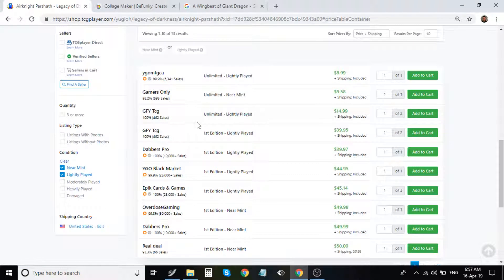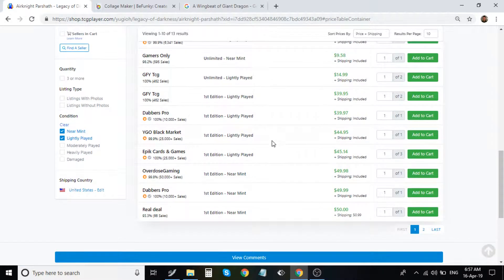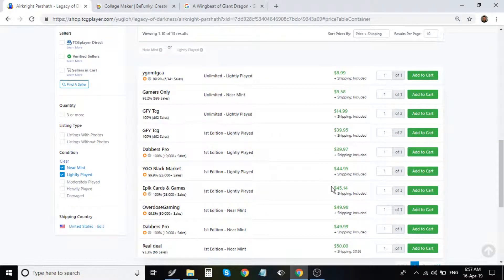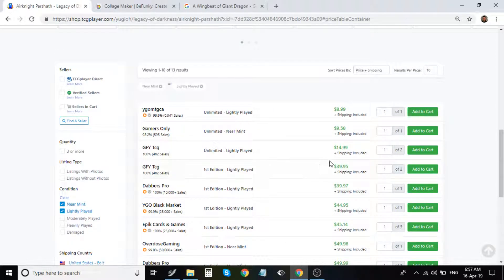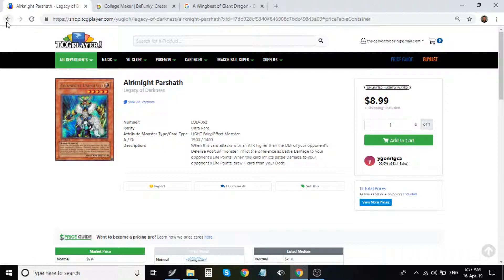Air Knight Parshath first edition is ridiculous. I covered this a couple weeks ago — the first first edition is $40, and it's pretty much about the same price range if not a little more expensive on eBay. This card is ridiculously high. I would personally sell this card if you have it. The unlimiteds are literally $10 to $15, then the first edition jumps straight up to more than double that — really insane.